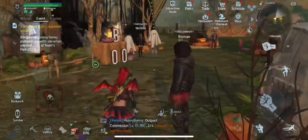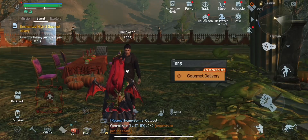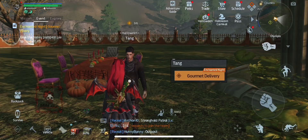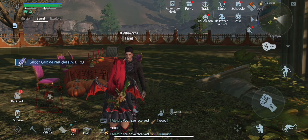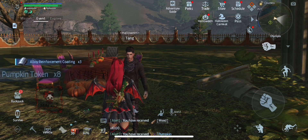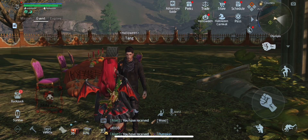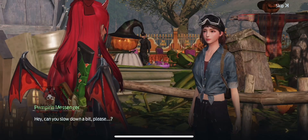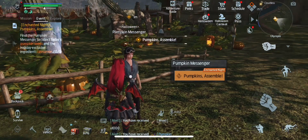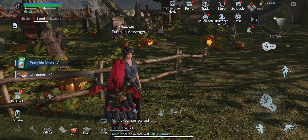Last time I picked Catherine, so this time I picked Tang. The first time I did it with Catherine, it sent me to my base to make pie before I talked to her again, and then I got these prizes. You get the pumpkin pie recipe the first time you do it but you don't get it again after that. It'll immediately put you into the pumpkins assemble quest instead of having to go to the menu and select it.